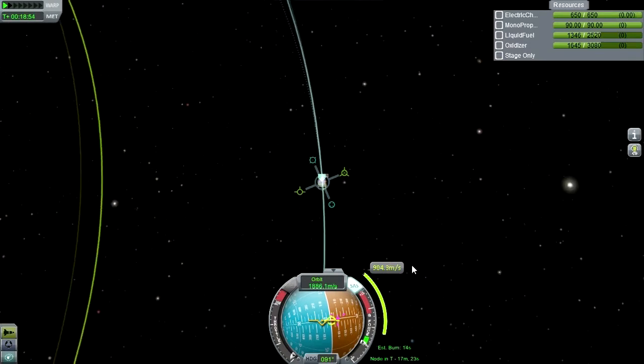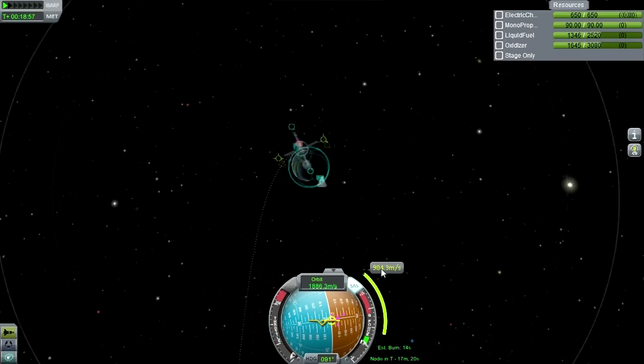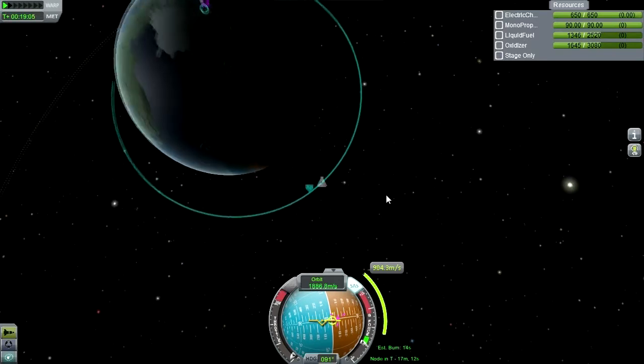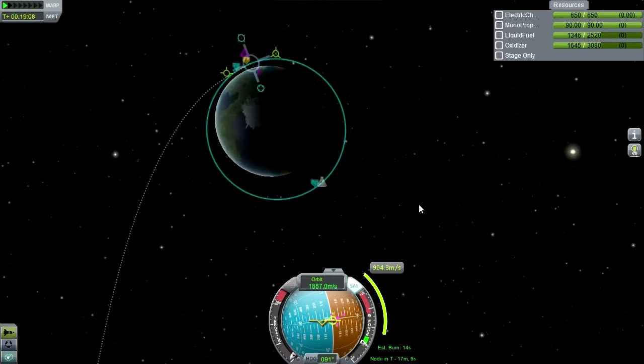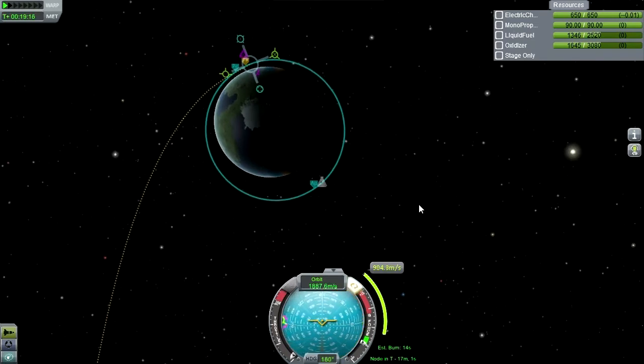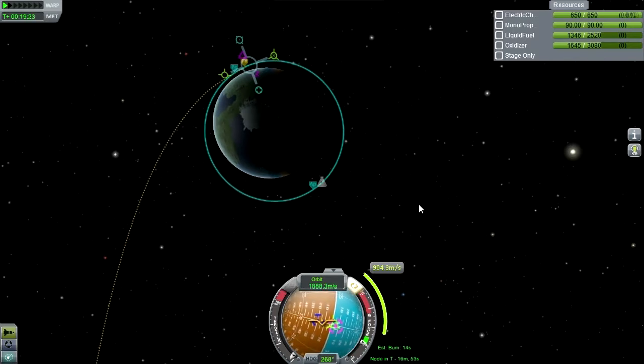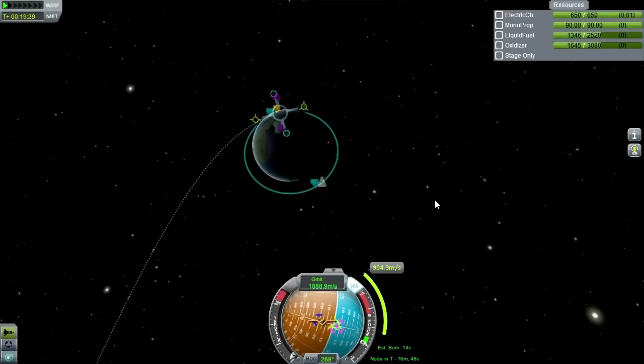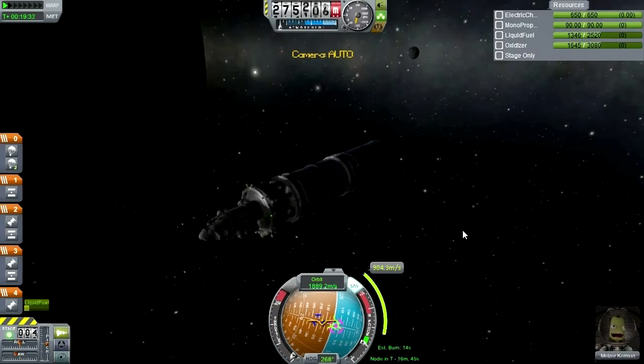It looks like basically a burn for the moon — not too much more than Minmus really — and that's actually because our apoapsis is a bit high and we are doing the burn low, close to Kerbin, so we get all the benefit of that. It only costs us 900 meters per second to get to Eve. Eve does have that thick atmosphere though — I don't want to dip too far into it. I might have to do some retro burning. I don't want to end up landing on Eve; that is not a recoverable situation with this rocket.